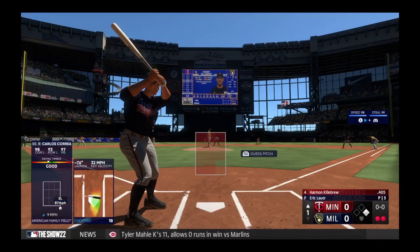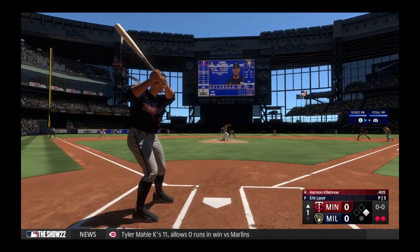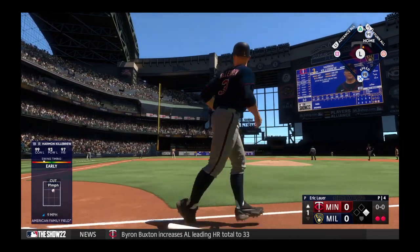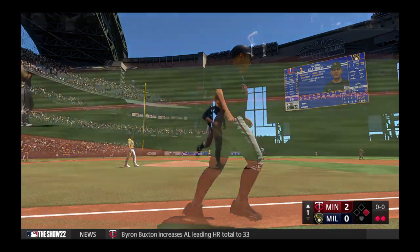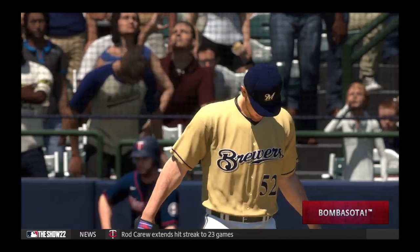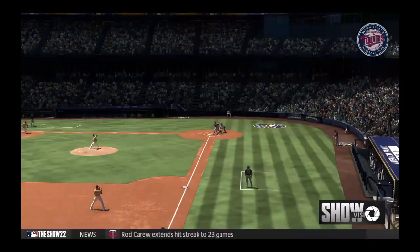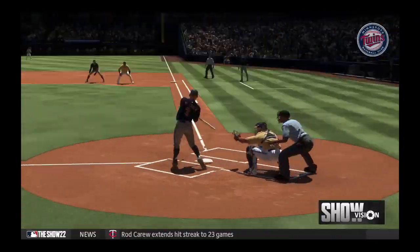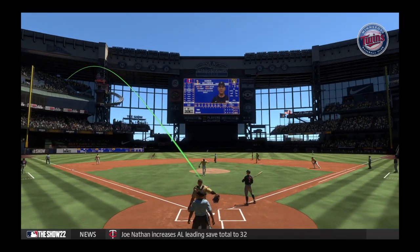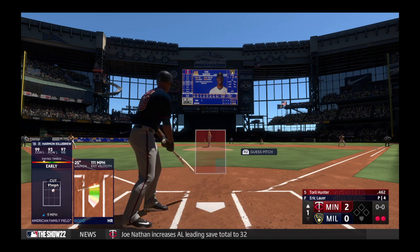Two down, so up next for Minnesota — Harmon Killebrew. This one is smoked down the left field line, on its way — it's fair, out of here! His 28th home run of the season. Just like that they move in front, it's two nothing. Let's take another look with the help of StatCast — this one wasn't hit that high, but when you can launch it at 111 miles per hour off the bat and get some backspin, it'll carry enough to get out of here.